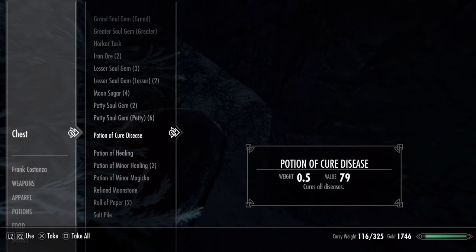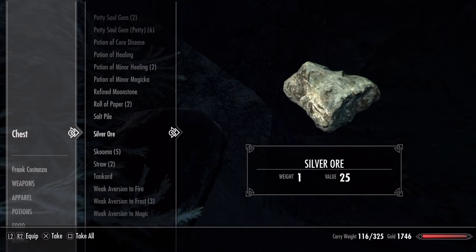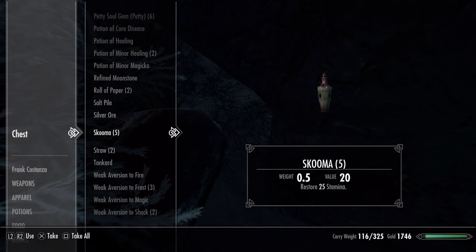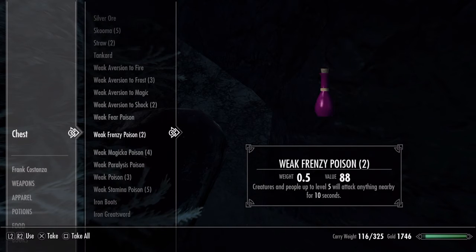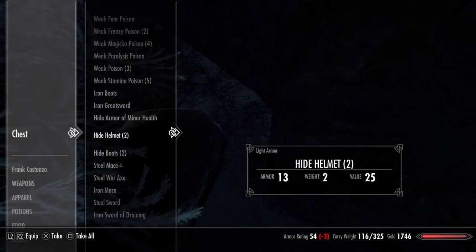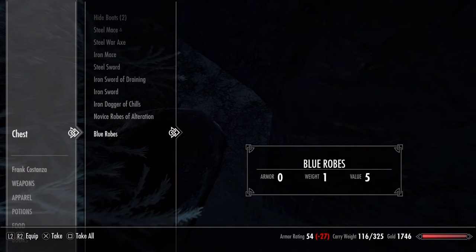All sorts of stuff. Potions for days. Moonstone. Oh, we even got skooma in here? This is the party chest. That's legit. All sorts of potions, 750 gold, iron dagger of chills, robes.